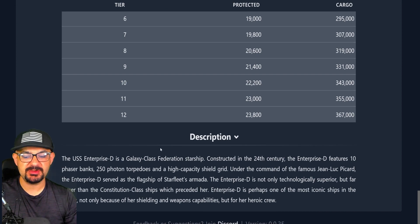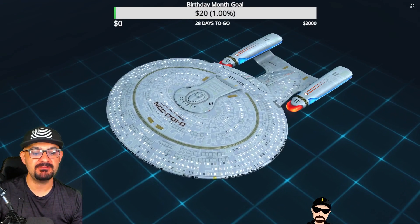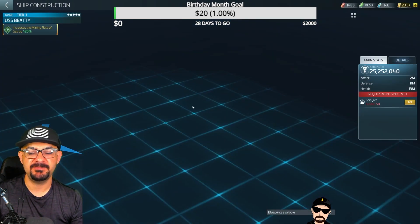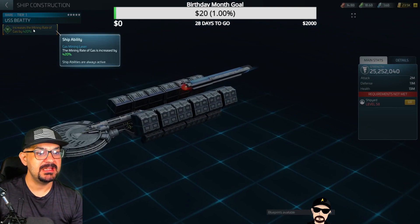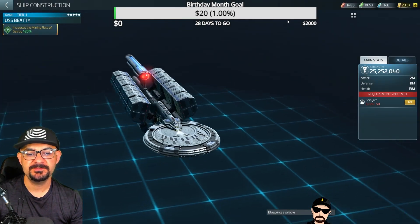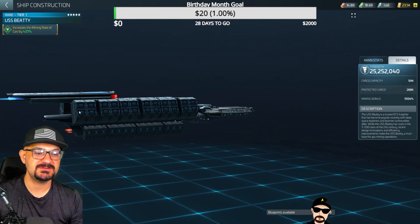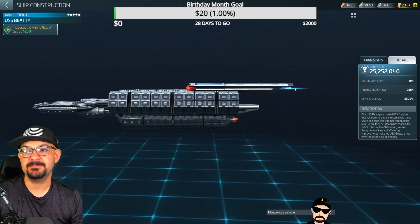We can also look at the Federation miner, the USS BDB — it's an Ops 58 ship, and its starting cost is 420. It increases mining rate of gas, which is cool. We went over this in a previous video. Its base warp is 450 and it's a Y-class freighter.